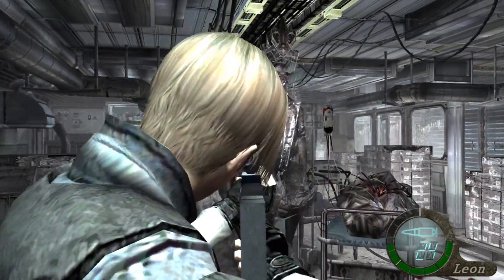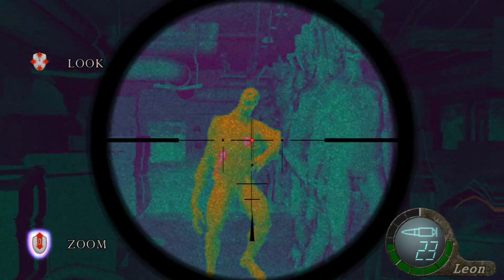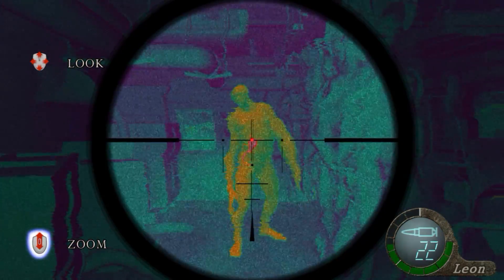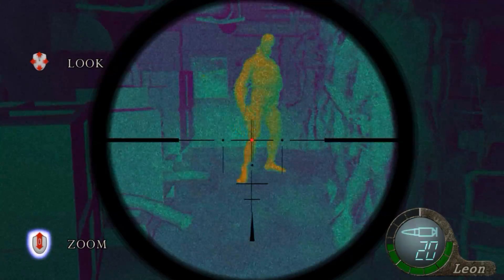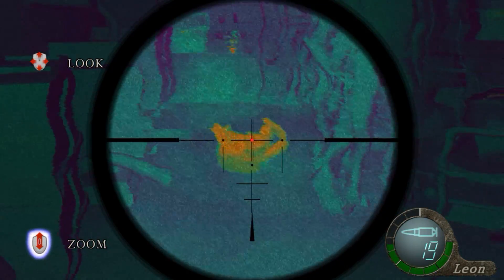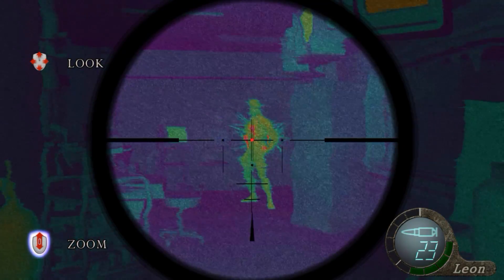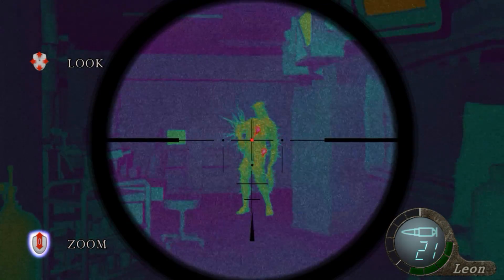Later in the game, in chapter 5-1, you can come across the infrared scope that you can attach to either rifle. This scope makes it easier to take out regenerators and iron maidens. If you equip the scope on a fully or even partially upgraded semi-auto rifle, it will make your life much easier when it comes to taking out these annoying creatures.